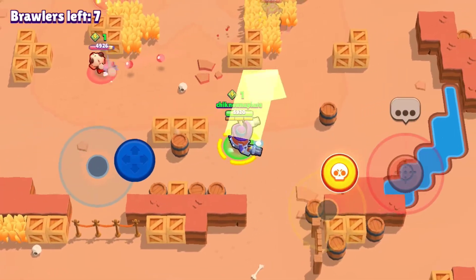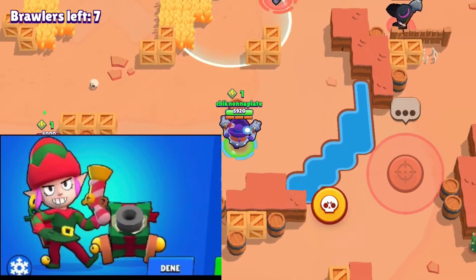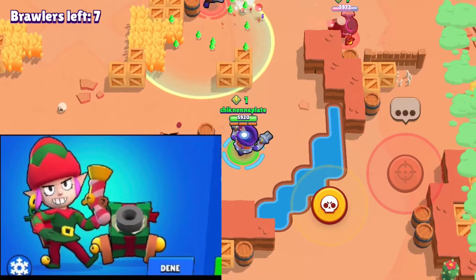Next up we got Penny. Her best skin is gonna be Elf Penny. It's really cool, it has super awesome effects, and its turret literally is a present.